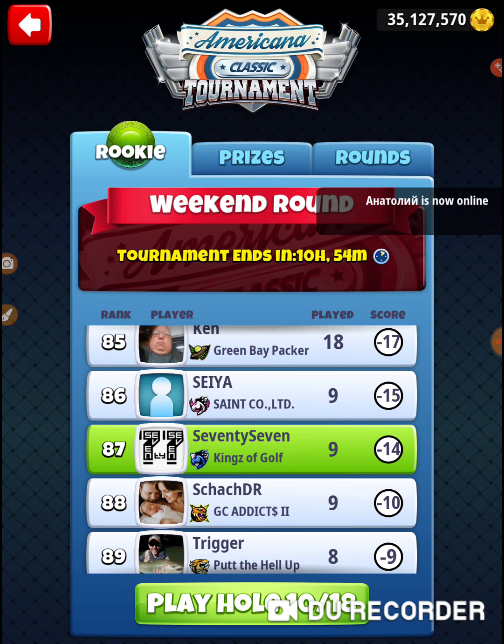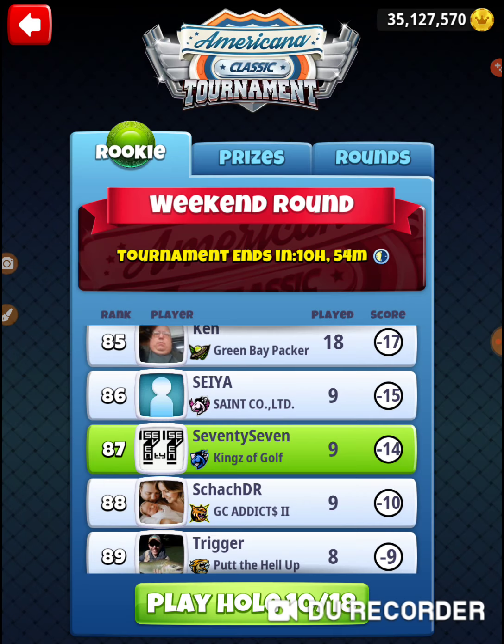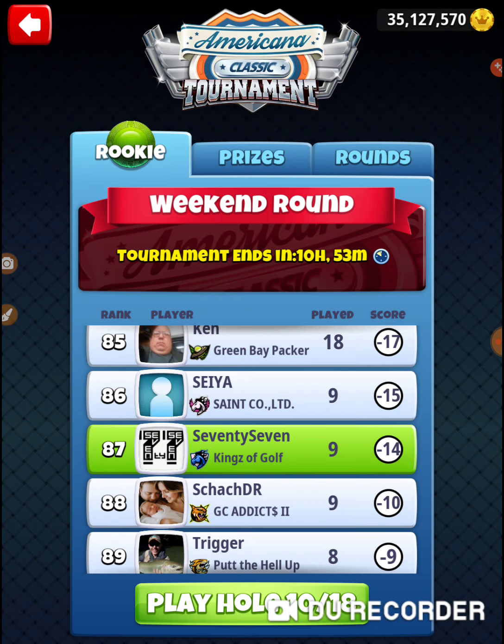That was hole number nine of the Americana Classic Tournament. Minus 14 coming out of it — that's not exactly what I was looking for. I'm looking to match the person right above me at minus 15. I did drop two of the par fours, but I was able to pick up one hole-in-one, so it kept me on a decent track. But either one of those par fours and it would have been set up right there. I have a lot of work left — I'm going to have to shoot a minus 16 on the back nine in order to have any shot.